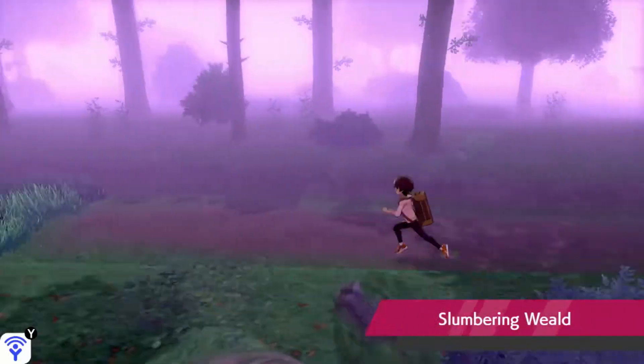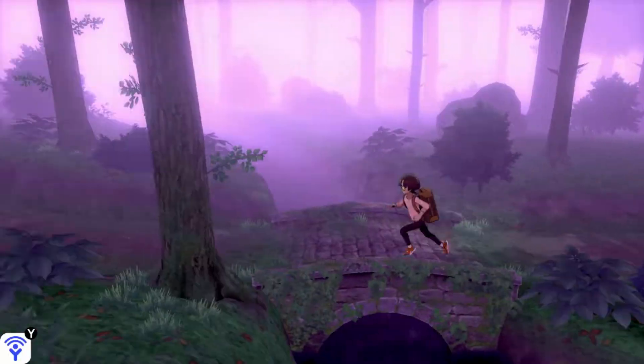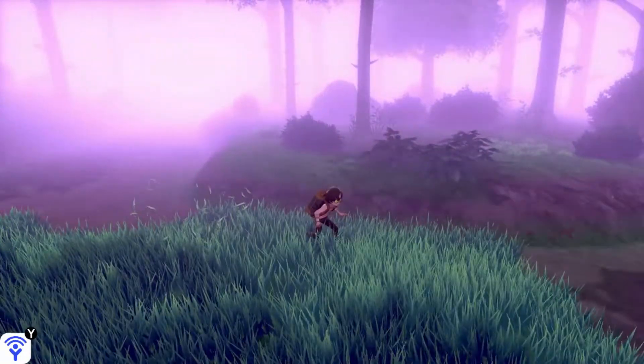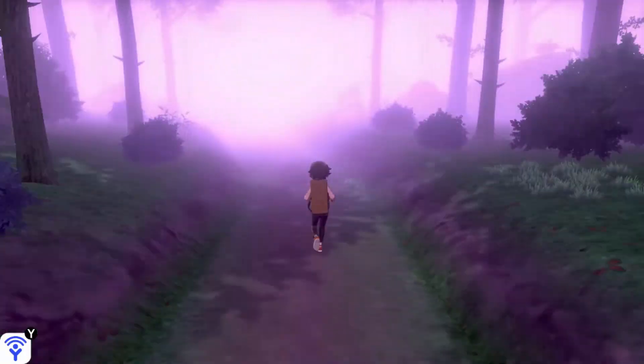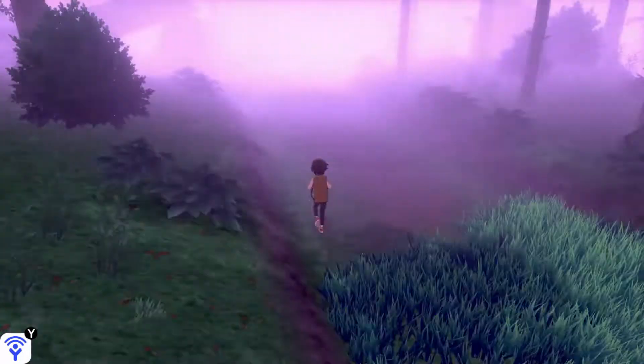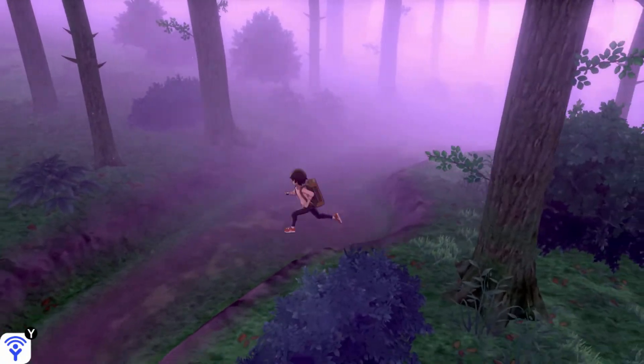Hey guys, repugnant coming at you with another quick guide to get the Mental Herb in Pokémon Sword and Shield. First, fly to Postwick, which is the first town, and then go left into the Slumbering Weald. From there, follow the Slumbering Weald all the way through, then stick to the left-hand side, and you will find the Mental Herb.